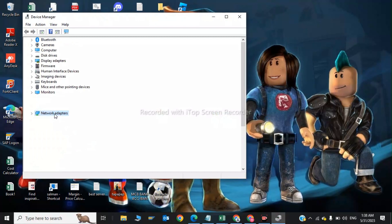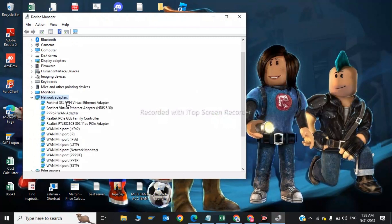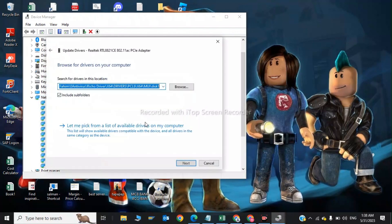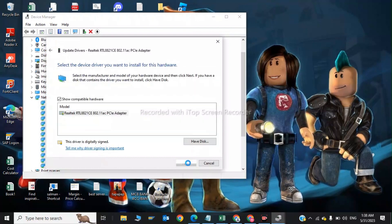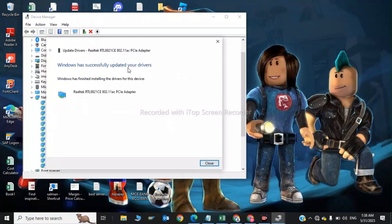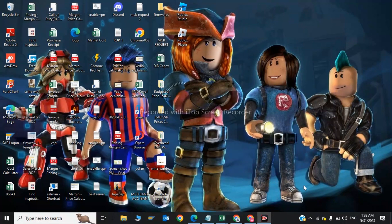In Device Manager, you need to update your network adapters. To update these network adapters, click on each one, select 'Browse my computer for drivers,' then click Next. Windows has successfully updated your drivers.